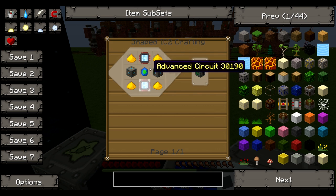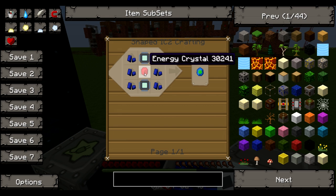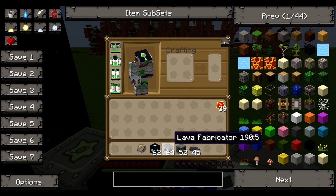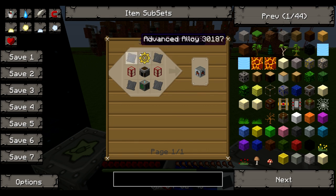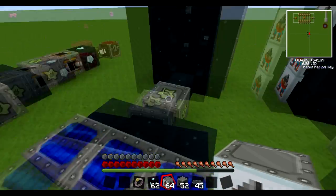As you can see, it uses a mass fabricator to make it. Well, that's quite expensive, I guess — a diamond and redstone. But I don't think it's too bad. Next up: the oil fabricator.